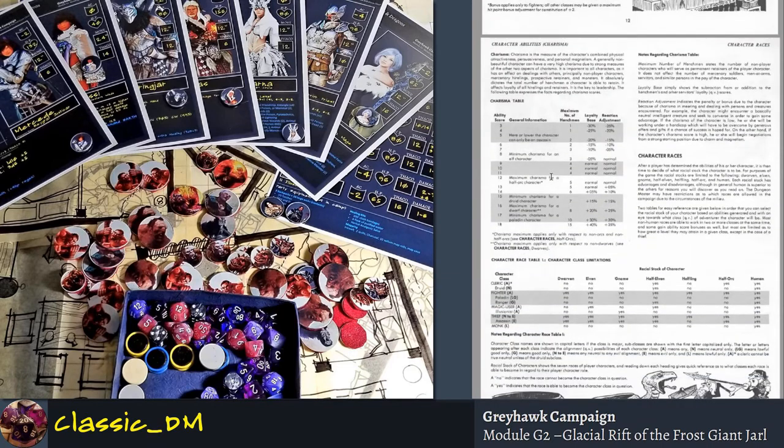Let's move down to charisma. Charisma was one of the most underutilized statistics in the game in first edition, but I use it a lot for leadership checks. Charisma determines things like the maximum number of henchmen you can have. When you're first starting out, the odds of you ever caring about hiring henchmen is next to nothing.